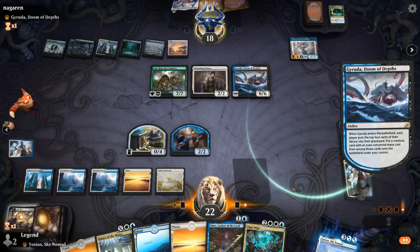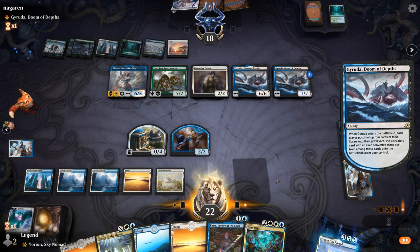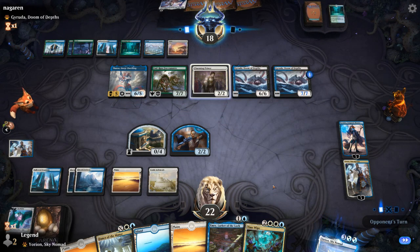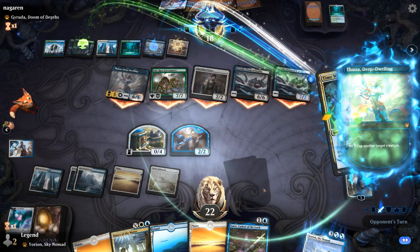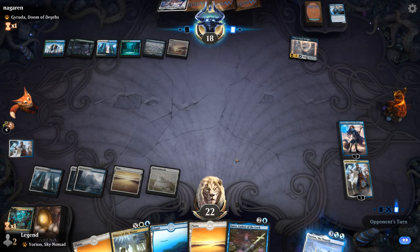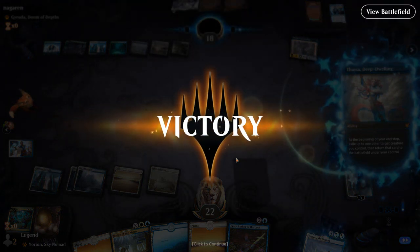They hit a Spark Double instead. We'll let them keep going for now — and that's a miss, so we'll let them untap. Go and move to combat, let's see if they play around Settle the Wreckage. No fear. Thassa is removed from combat, and the opponent concedes — not even going to try and hard cast Ulamog. On to the next one.